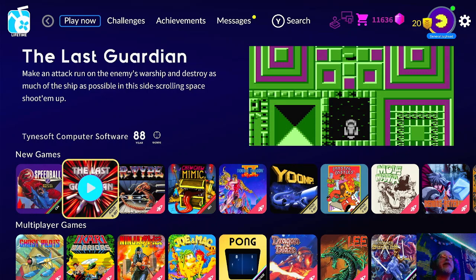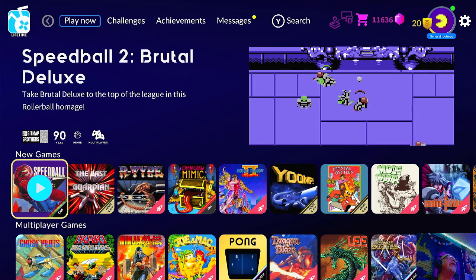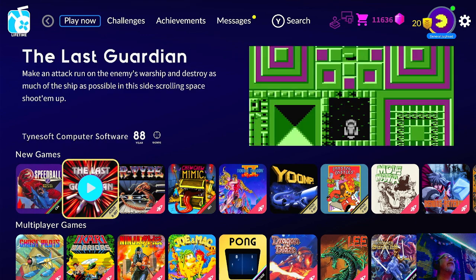Hello guys, welcome to Tim's Tiny Arcade. Today we're going to be looking at the new games that got released on Antstream Arcade. Looks like we got maybe two new ones here: Speedball 2 on the Commodore 64, along with The Last Guardian on Atari 8-bit.